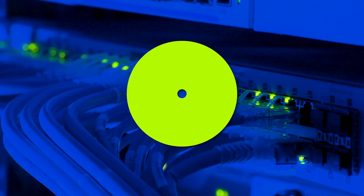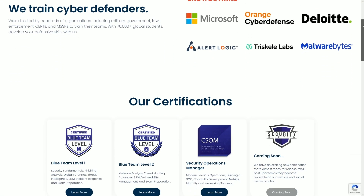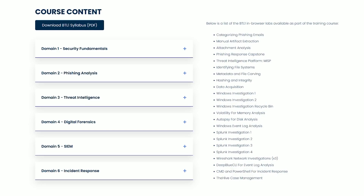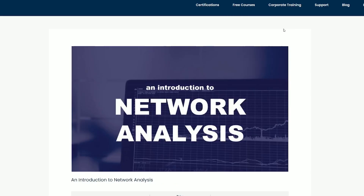If you're interested in defensive security or blue teaming, I'd recommend getting the Blue Team Level One certificate for a junior SOC analyst. This is hands-on training covering security fundamentals, phishing analysis, threat intelligence, digital forensics, SIEMs, and incident response. Security Blue Team also has free courses directly on their website as an introduction to SOC and SOC analyst work, so I'd highly recommend going through that as well.